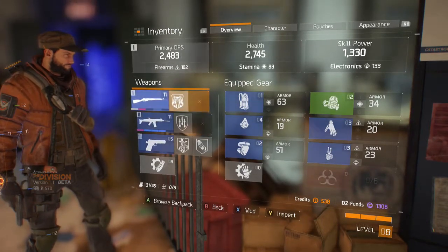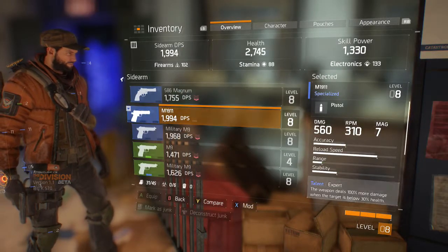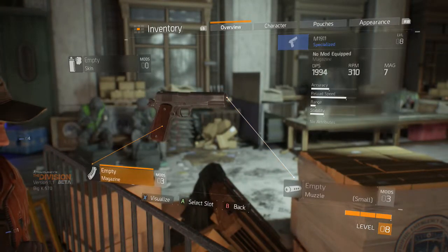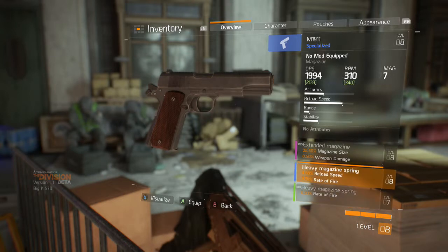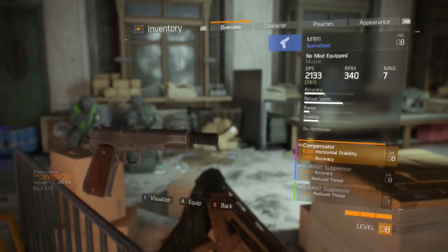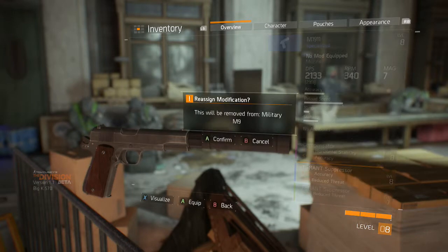Hopefully there'll be more mods and more superior mods in the actual game. We got our pistol here, the M1911. We're gonna put some kind of muzzle attachment onto it. The mods will show up but if they're on a different gun you can't put one mod on two different guns. Got a nice magazine on there. We're gonna put a suppressor on it for that stealthy awesome gameplay.